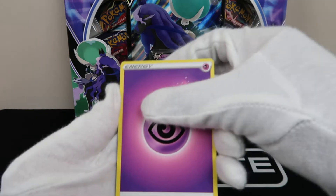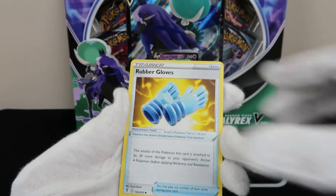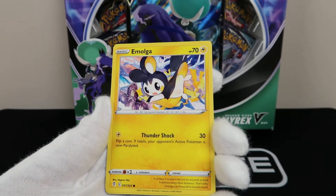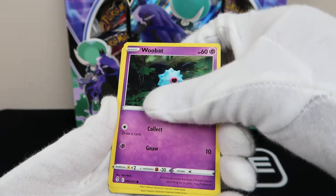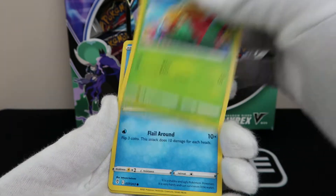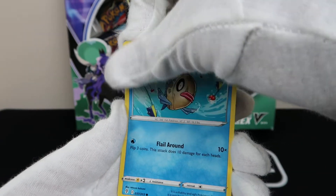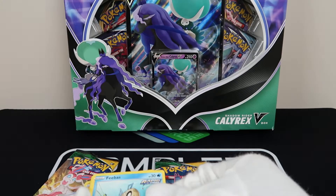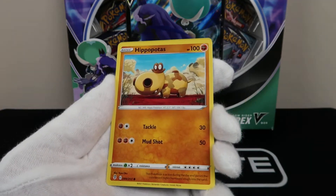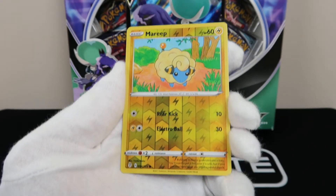Should have guessed that energy. Alright, here we go. Tents are cruel. Rubble Gloves. Flaaffy. Emolga. Woobat. Goomy. Pheromosa. Looks like those two cards are going to come at the same time. Feebas. Hippopotas. And our reverse is Mareep.